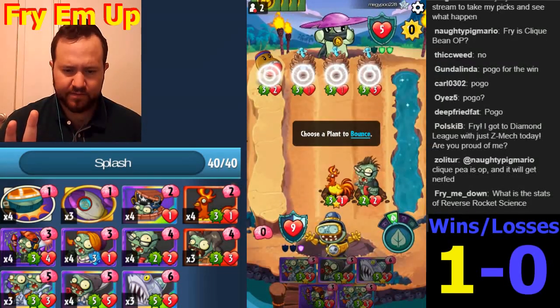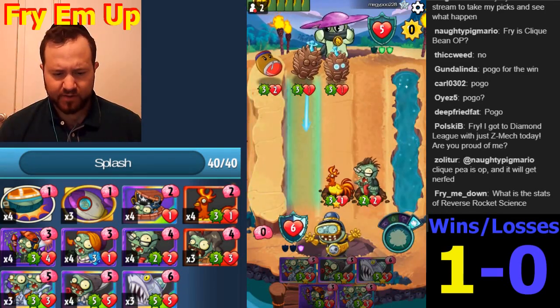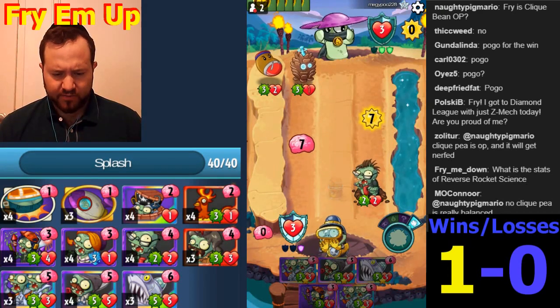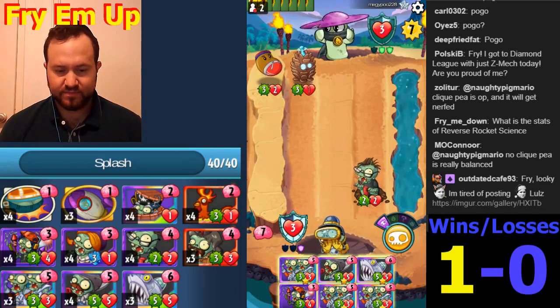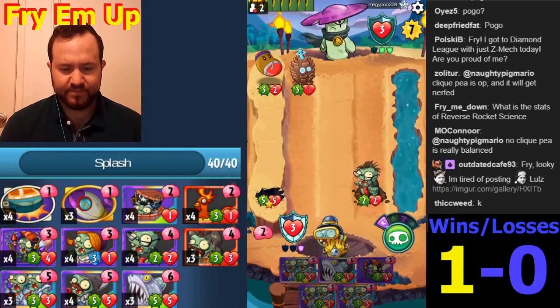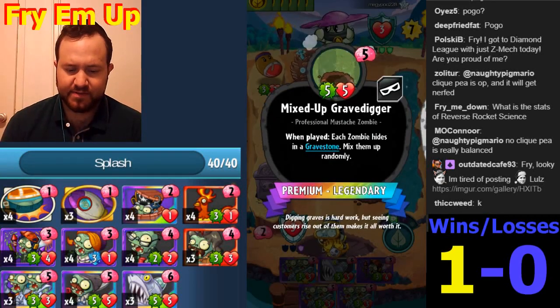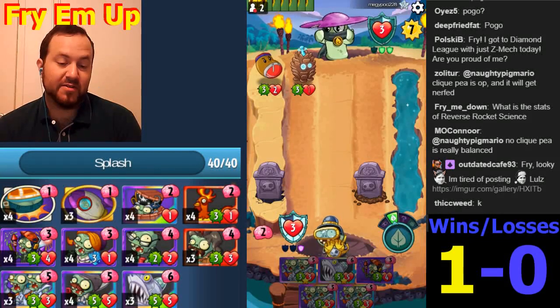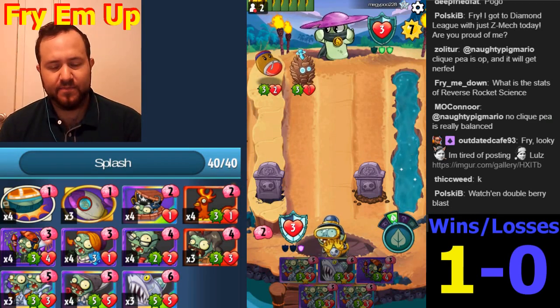We're going to keep the Pogo alive. It's going to be like Fireworks Zombie, Mixed-Up Gravedigger - something like that. We have a full block meter now. That's two, it just needs three now. Mixed-Up Gravedigger - what if he does Cool Bean though? I think this is the smartest play. He needs Cool Bean to survive, or a team-up. I think we did buff a little team-up into his hand - we bounced one way back in the day.